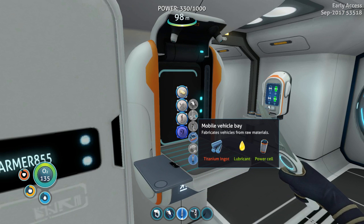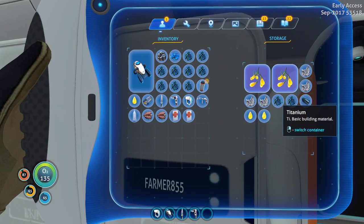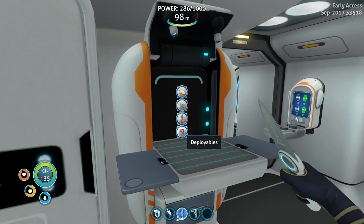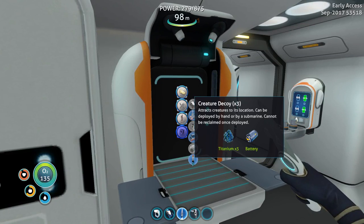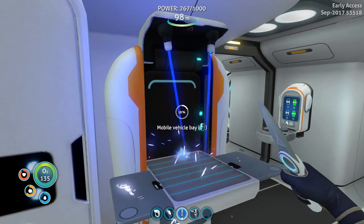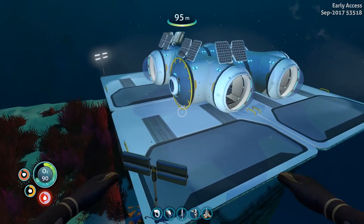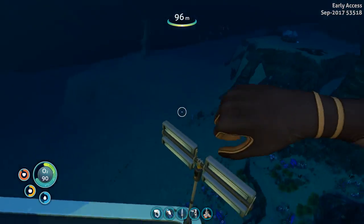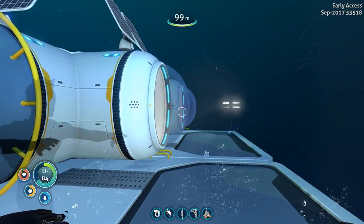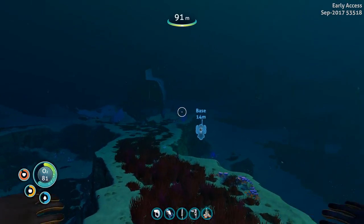Oh shit, I need a titanium ingot. How much titanium do I need? I guess a lot - like 10. Titanium freaking ingot. We need this mobile vehicle bay, I can't wait to drive my Seamoth. I also forgot to mention, I even placed some fluorescent lights. I guess I don't have enough power anyway - mobile vehicle bay, let's put it right here.